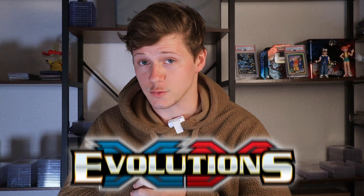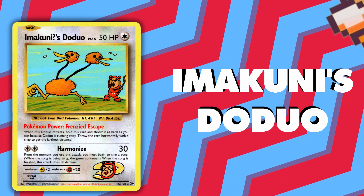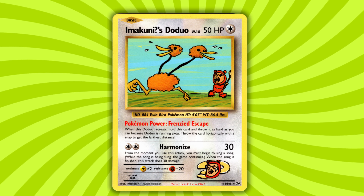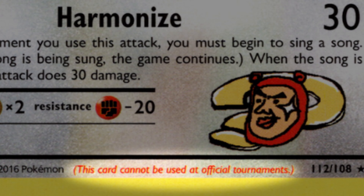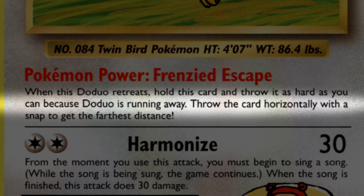And speaking of evolutions — XY Evolutions. Most people are probably familiar with this card, the flappy bird-looking reprint secret rare that was way too easy to pull. This card technically wasn't banned, but it actually says 'this card cannot be used in official tournaments.' What makes it so different is its Pokémon Power called Frenzied Escape, which says when this Doduo retreats, hold this card and throw it as hard as you can, because Doduo is running away — throw the card horizontally with a snap to get the farthest distance. Also, the attack has you sing a song when it's used.